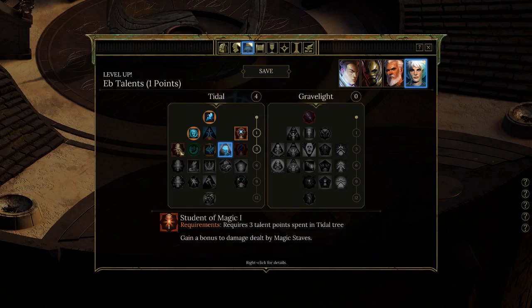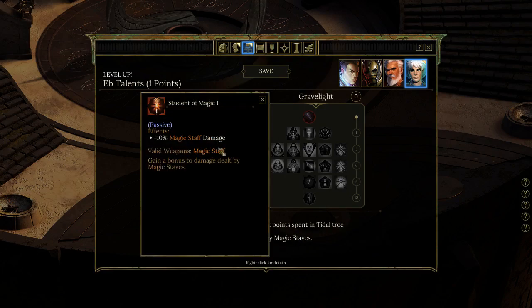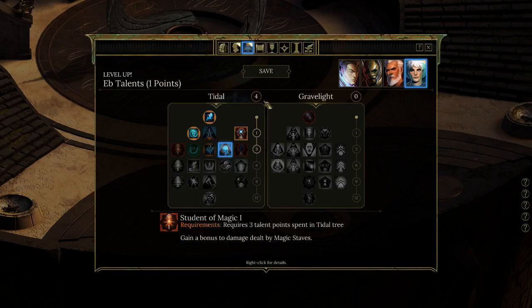Maybe take Repelling Wave next, or the passive 10% staff damage boost, which could stack well with Clear Mind. Let's see how she does — she could be an interesting character.